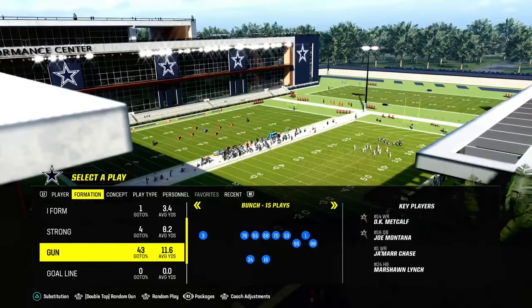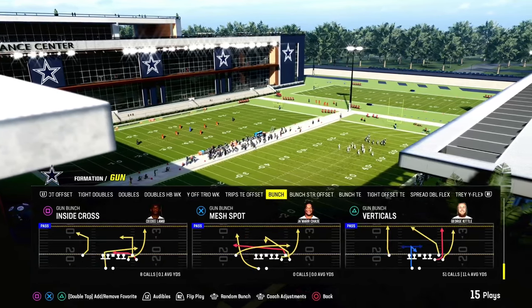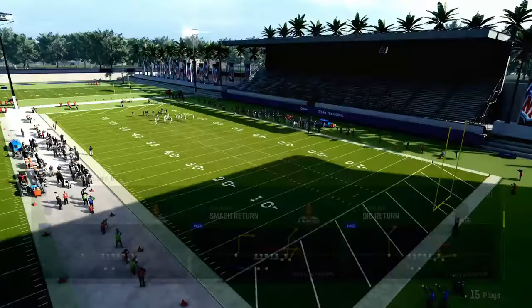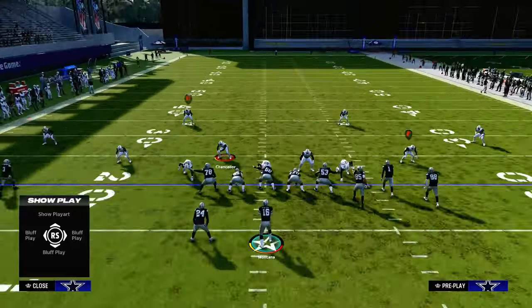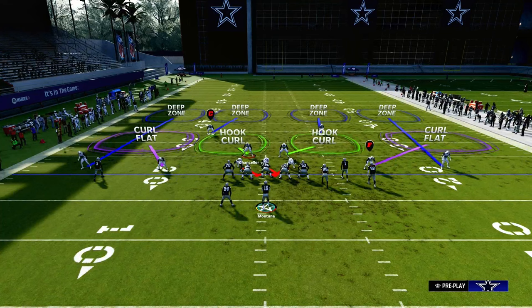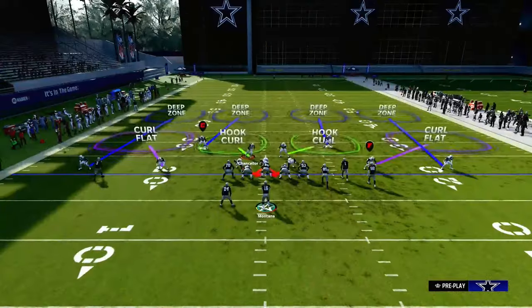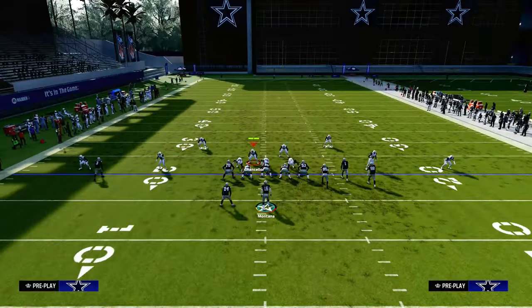I think Cover 4 drop or Cover 3 cloud — we'll get to Cover 3 cloud in a different video — but I want to explain what is so good about Cover 4. We're going to pinch our defense and crash our line down. This is the most important part of the entire defense: bring these safeties down to about 10 yards off the ball. That's the key.